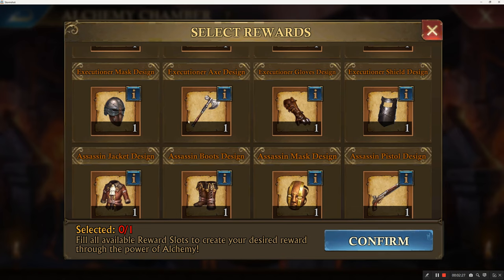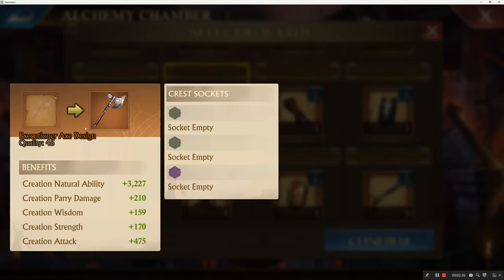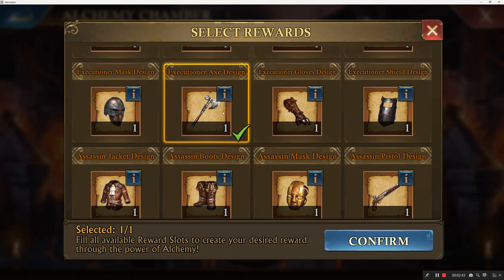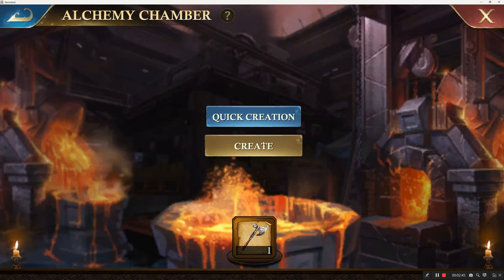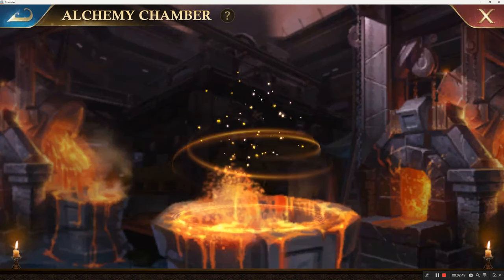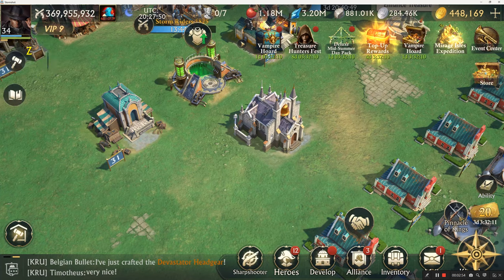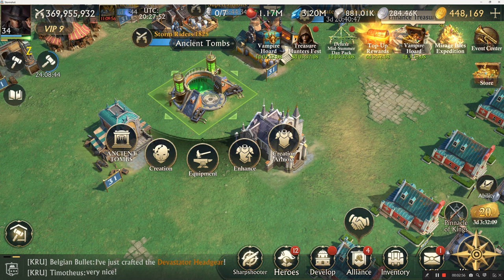It's actually the shield for the warrior path. But today we are going to enhance the axe, so you just select that. You can actually see some of the details of the basic design without crests and whatnot. Then you just hit confirm and create. Now we are back out here. We are going to go back to the ancient tombs and select the enhance button.